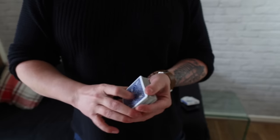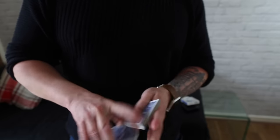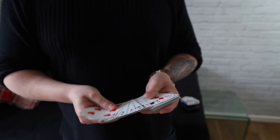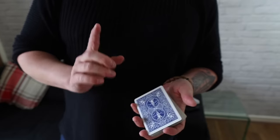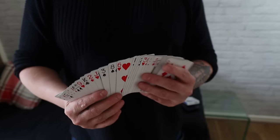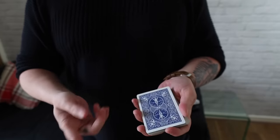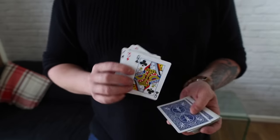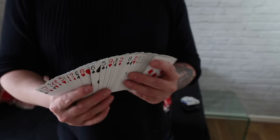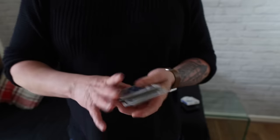Okay, cool. Deck shuffled — and just like that the deck is in mnemonica, in full stack. For those who know mnemonica, it goes: four of clubs, two of hearts, seven of diamonds, three of clubs, four of hearts, six of diamonds, ace of spades, nine of clubs, five of hearts, nine of spades, two of spades, queen of hearts, three of diamonds, queen of clubs, eight of hearts — you get the point, it's in full mnemonica.